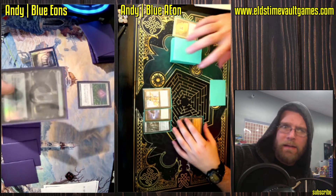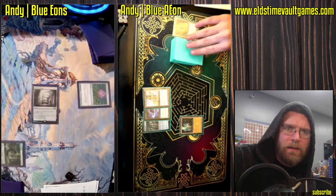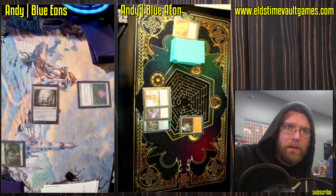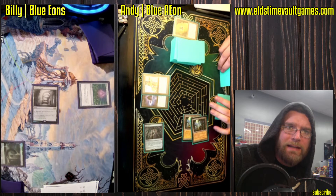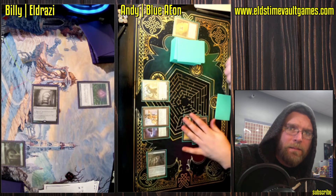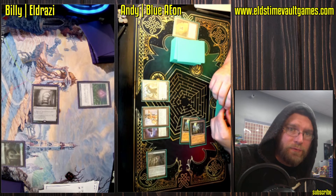On the other side of the table — don't even have the name up — that's going to be Billy on Eldrazi landing a Thorn of Amethyst. Wasteland is going to be coming down the pipe to curtail some of Andy's mana perhaps, but actually Karn — wow — bombs are being dropped here.